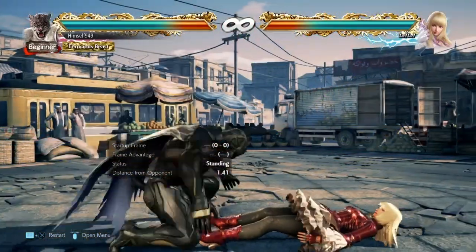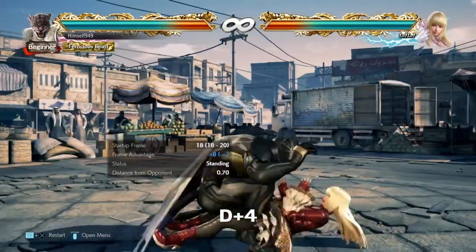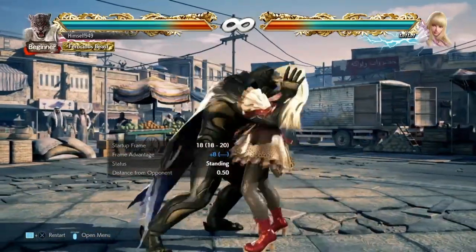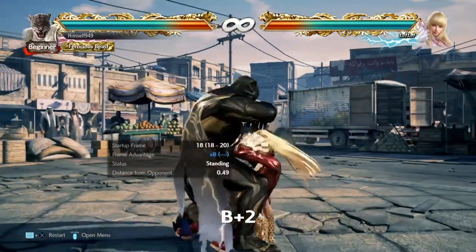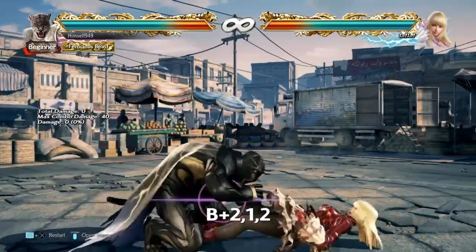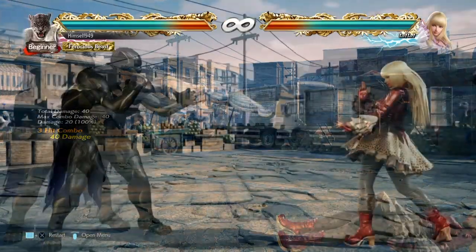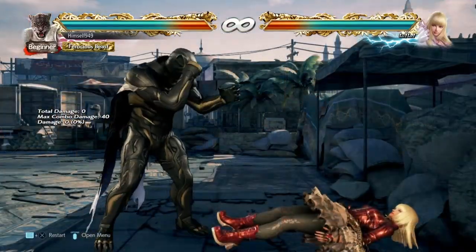So those are the one throws — let's now look at the two throws. For face up feet towards, we get the pull up. This puts us at plus 8, but it also gives us a mix up. The best option is probably default — this covers all movement and can only be beaten by crouching. To cover that, we have back 2, which is a safe mid and hits all side steps. It can also be extended with back 2-1-2 — this is a counter hit combo and it's safe on block, but you can't hit confirm it and the last hit is high, so you do need to be careful.